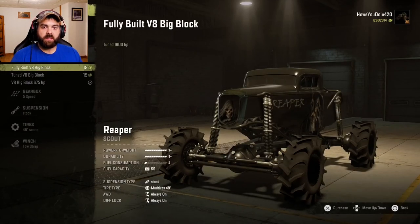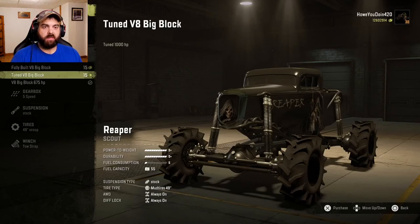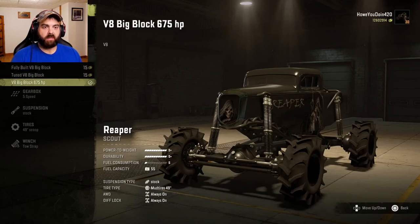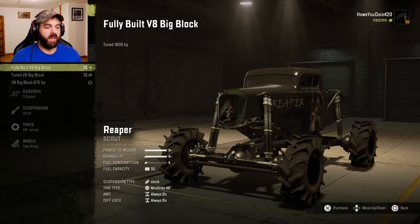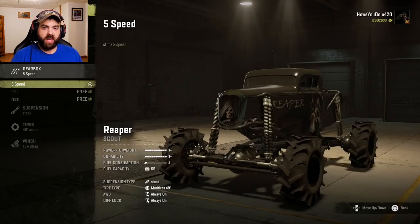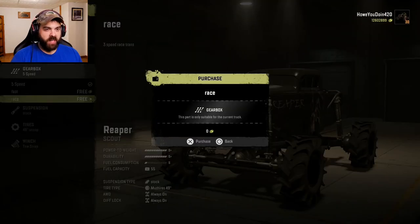For engines, we have a fully built V8 big block, the tuned big block, and then just a regular one. We're going to go with the fully built one, which is 1600 horsepower. For gearbox, we have the five speed, fast, and race. Let's do the race one for now, and we'll probably put the fast on later.